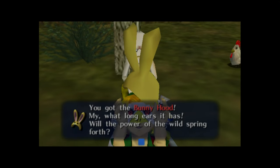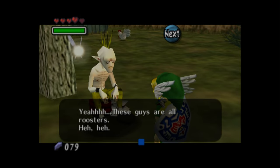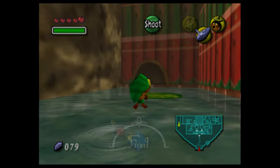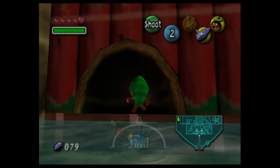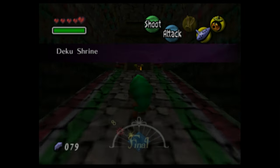This is another returning mask from Ocarina of Time. Here in Majora's Mask, it makes Link move faster when he wears it. I then went back to the swamp and entered the shrine to the west of Deku Palace. We can only enter after the water has been cleared of poison — otherwise, a giant octo blocks the door.